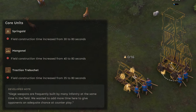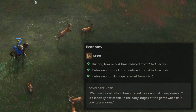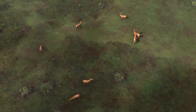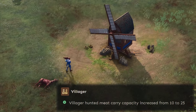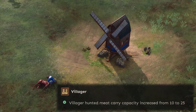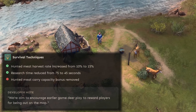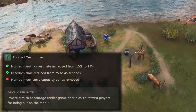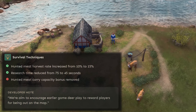Field construction is heavily nerfed for the springalds, manganels, and traction trebuchets. Scouts can now attack at twice the speed against huntables, which is an indirect buff to the Rus. One of the bigger changes introduced is the massive buff to hunting overall — villager carry capacity is now increased from 10 to 25, and if you've watched my video on the old survival techniques, you'd know how much of a massive impact that has on collection rates. To offset this, survival techniques is nerfed to the ground. I'd have to test it first, but my guess is that the technology is now absolute trash that won't be worth picking up in most cases.